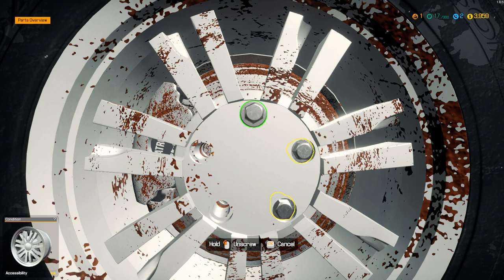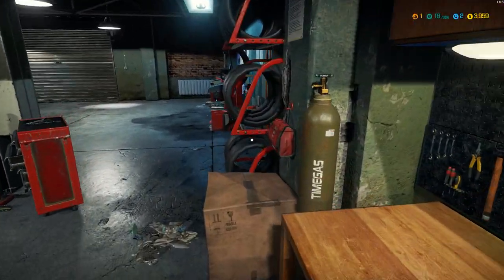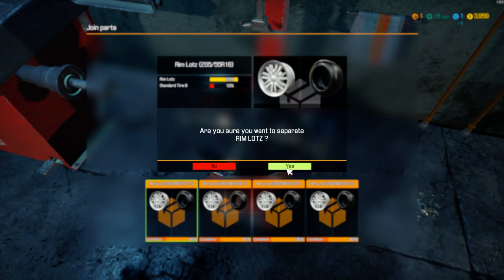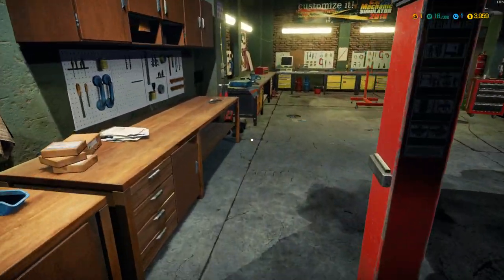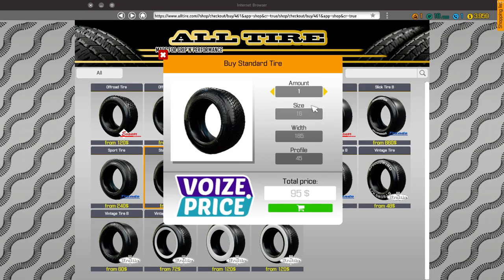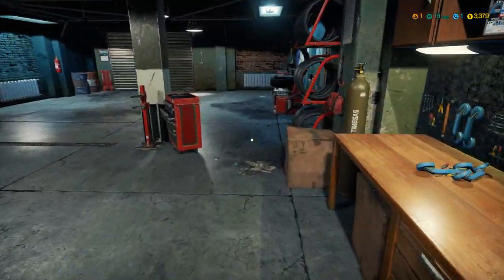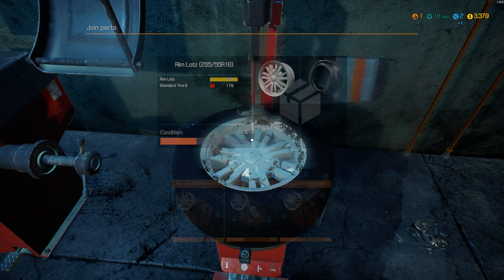This is the first mission in the game. We don't have a tablet yet — we can get one later to order parts remotely. Right now we need standard tires: four 205/55 R16. So we have four tires to change on this first order.